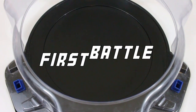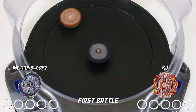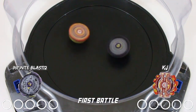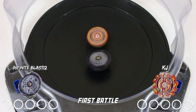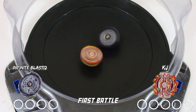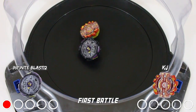Alright, here we go, first battle. Noctimus N3 gets an outspin, making the score one to zero. Let's move on to the second battle.